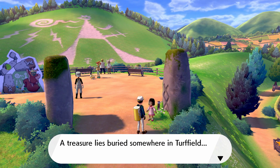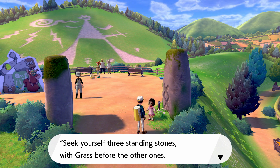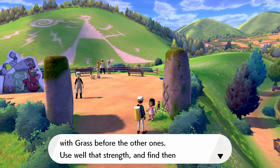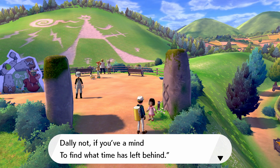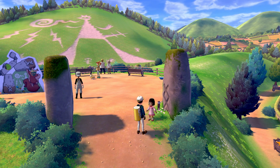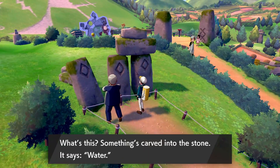Treasure lies buried somewhere in Turfield. According to the treasure map, the trick to finding the treasure lies in the standing stones: seek yourself three standing stones with grass before the other ones. Use well that strength, and find then the strength of its strength in the end. I can't make heads or tails of it — but I love this puzzle, straight up, because it is very interesting and unique.